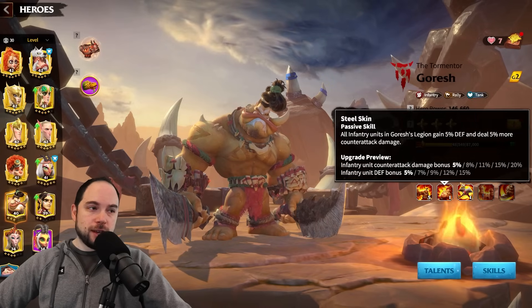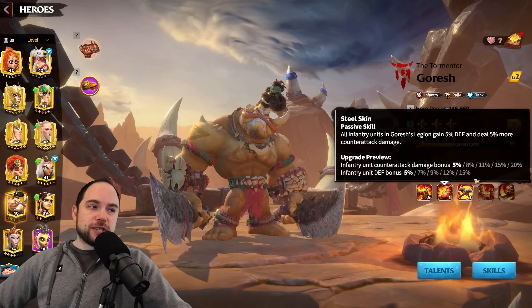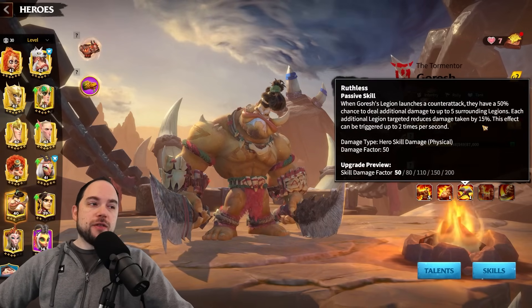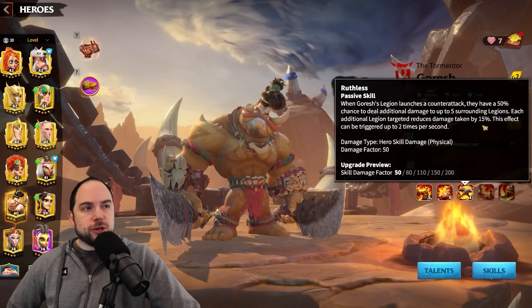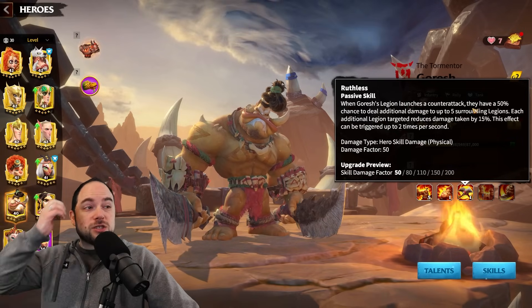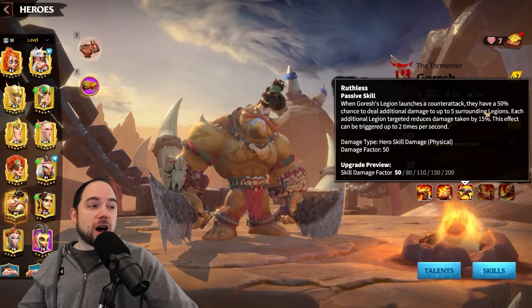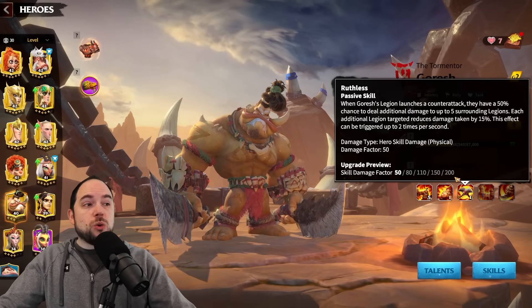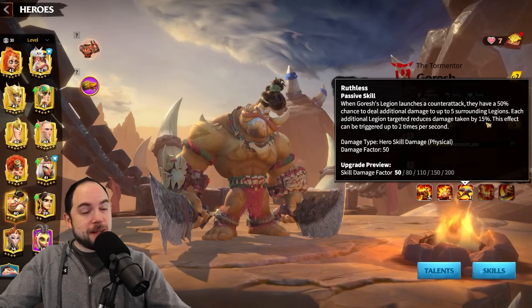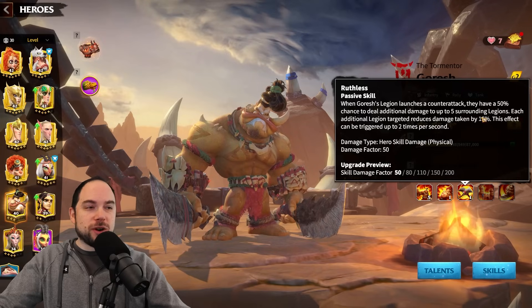In that regard, a long-lasting ability can be okay. From there, the second skill is Counterattack: 20% defense, 15% — very easy to understand. From here, this is where the hero really pops off. When Goresh's Legion launches a counterattack, they have a 50% chance to deal additional damage to five surrounding legions. This is up to 200 damage factor, and it can trigger twice per second.